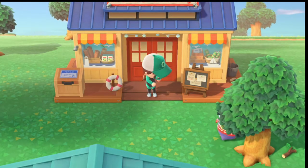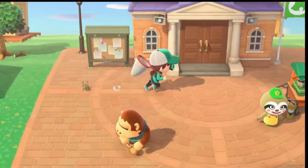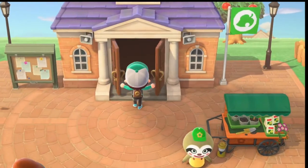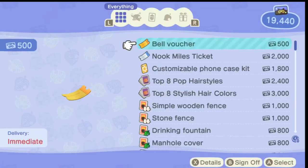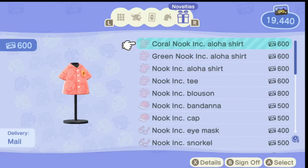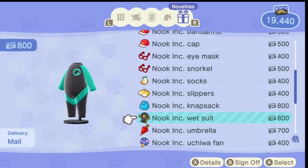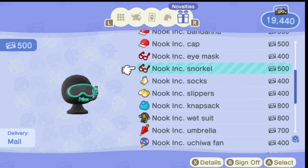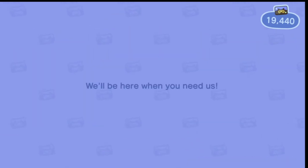If you do not want to spend bells and you'd rather use miles, there are two other ones that you can get over here. So once you come in here, you go ahead and click on Redeem Nook Miles. And if you go all the way over to the Nook items, you'll see that you can get the Nook ink wetsuit right there, as well as a snorkel if you'd like to, but just a wetsuit is required.